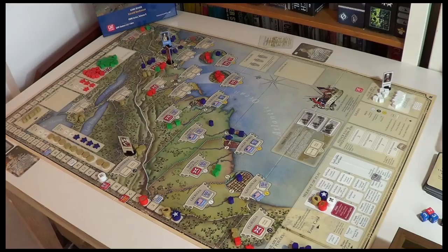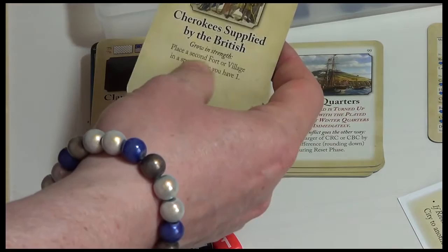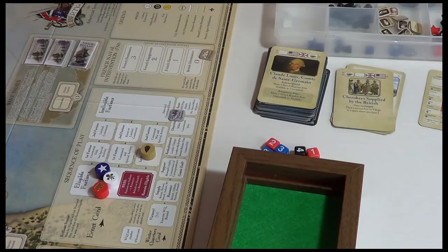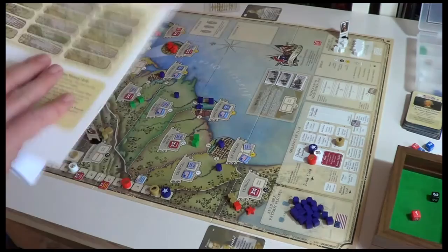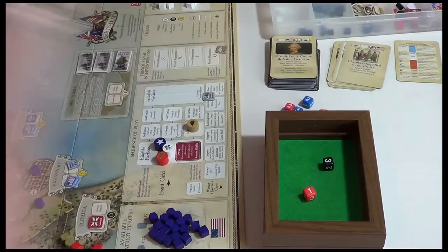Let's go ahead and get ready for the next era by flipping the next card so we know what's happening. The Indians are going to go first, then the French. The event here is Cherokee Supplied by the British — Growth in Strength: place a second fort or village in a space where you already have one. The Indians are going to take that event for sure. We have two villages on the map. Let's choose randomly — that's a 3-2, so Pennsylvania takes us to the southwest. We'll put one in here.